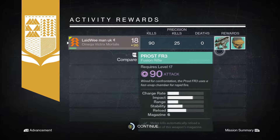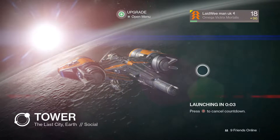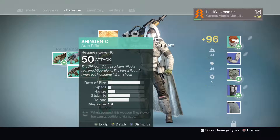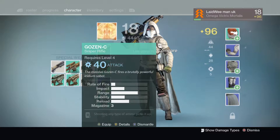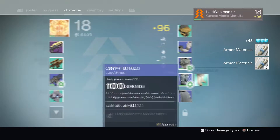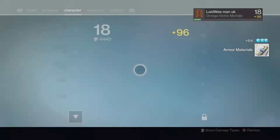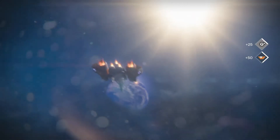Is that better than what we've got? It is — boom! So we've got to go speak to Eris Morn, so we'll take a trip to the Tower. There's some new gear. We are now level 18. There's a 90 pulse rifle which is better than the Shingen-C we've got, so we'll keep that. The fusion rifle is a 90 void, so I can get rid of that. I've got two bad ones so I'll get rid of both of them. Waiting to get to level 20 for that — I'm getting plenty of materials which is good.